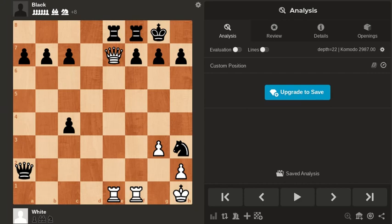In this position, it is white to move. You can pause the video now. Obviously, black is up a lot of material, so if white doesn't have a winning continuation, then the game is essentially over.